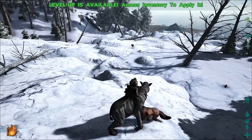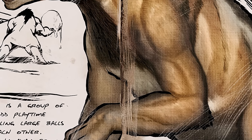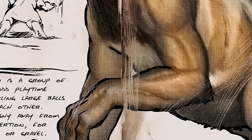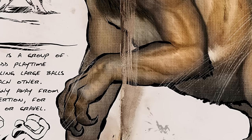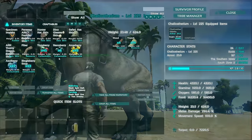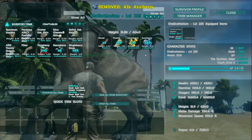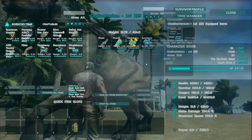When I say it looks like it's on steroids I'm not joking — look at its arms. You would think this creature would be a meat eater by the size of its muscles and biceps, but it actually gets all its protein from a plant-based diet. The Chalicotherium is an herbivore that only eats berries.